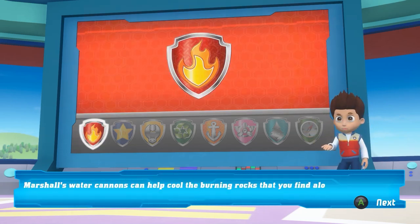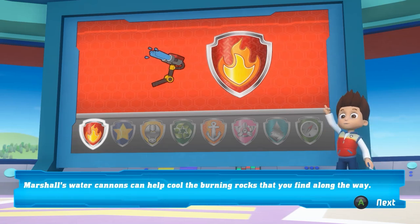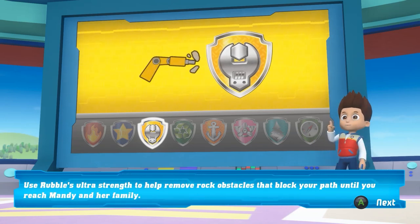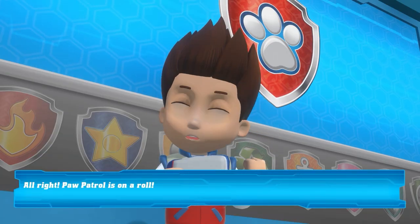Marshall's water cannons can help cool the burning rocks that you find along the way. Use Rubble's Ultra Strength to help remove rock obstacles that block your path until you reach Mandy and her family. All right, PAW Patrol is on a roll.